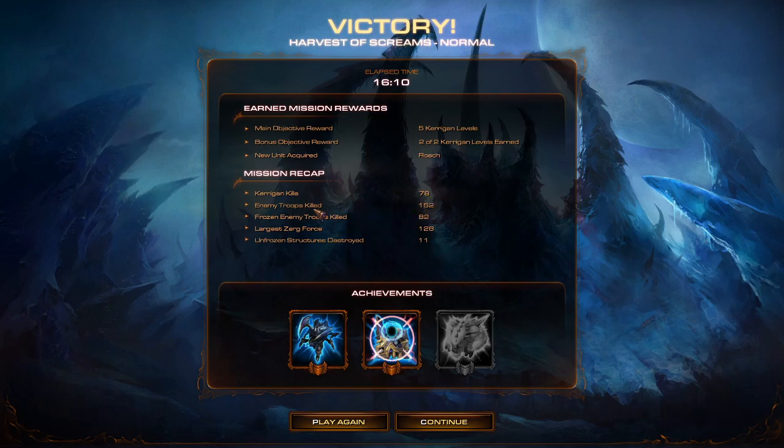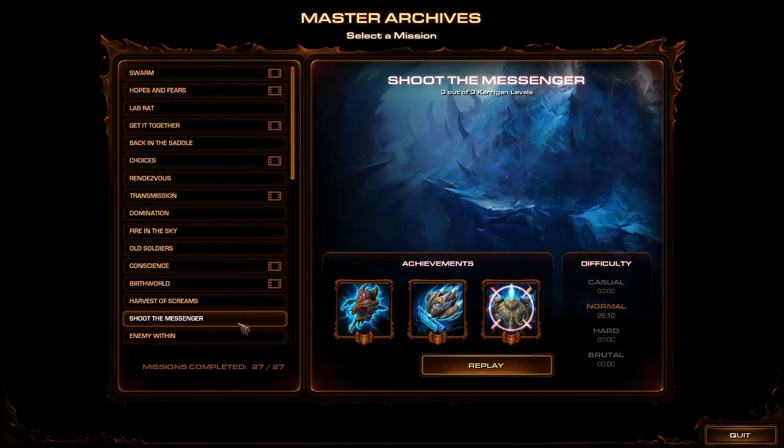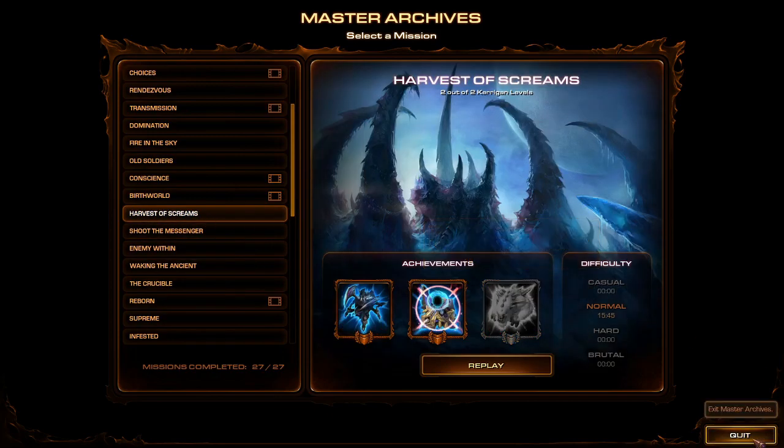Kerrigan kills: 78. Enemy troops killed: 152 — wow, Kerrigan did more than half. Frozen enemy troops killed: 82. Largest Zerg force: 128. Unfrozen structures destroyed: 11. We missed the achievement — I don't care, I've mentioned that multiple times. This should take us back to the Master Archives. I'm not going to do the other two missions for this world because I think this one demonstrates the whole ice world thing best of all. See you tomorrow with another ice level.